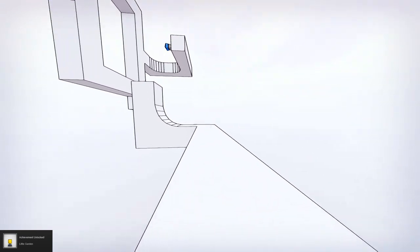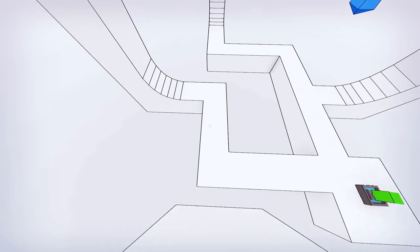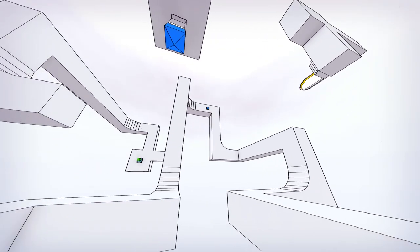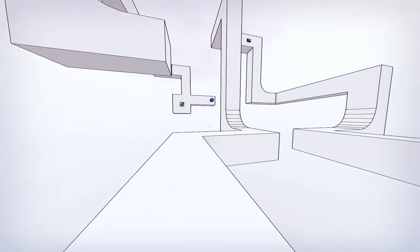Achievement unlocked: Little garden. Okay. At least we can get back here easily. Oh, there's a switch over there, huh? What does that do for us?